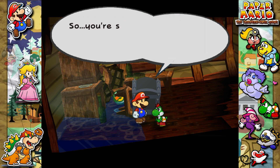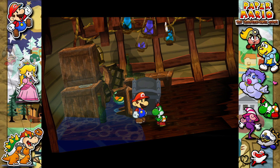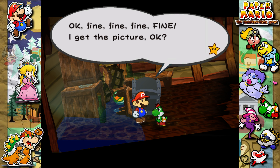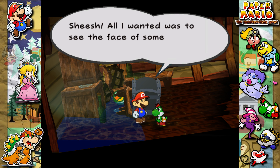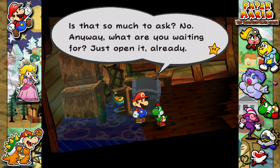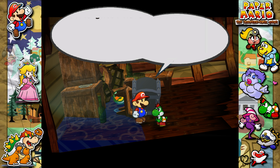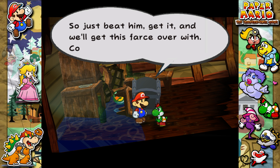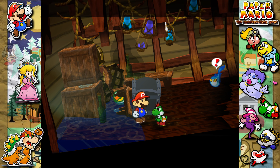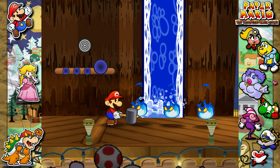What's that? I'm the fourth cursed chest you've met? Are you serious? So you're saying you know exactly how this is all gonna turn out? Man, talk about a raw deal. You're a twisted little guy, you know that? Okay, fine, fine, fine. I get the picture. All I wanted was to see the face of some lucky soul when I popped out — is that too much to ask? Anyway, what are you waiting for? Just open it already. A ghost has the key — just beat him, get it, and we'll get this far with it.